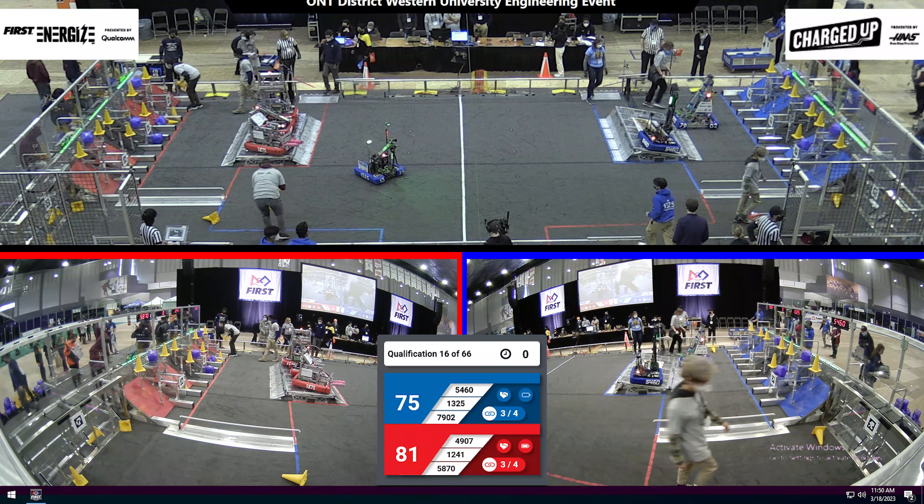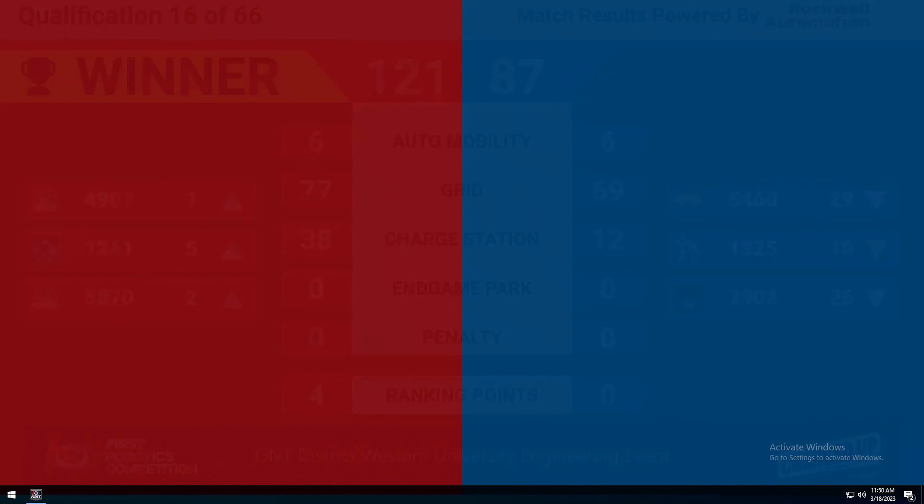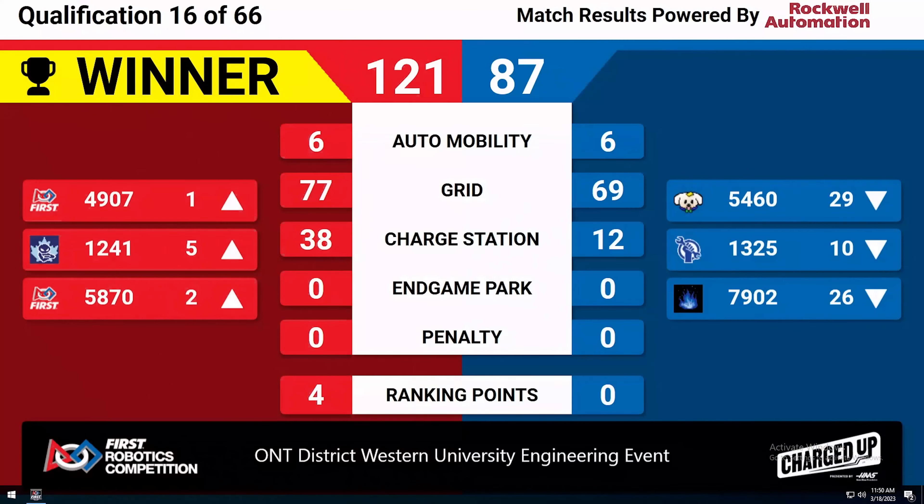All right, looks like we've got the score for qualification match number 16. Red alliance takes the win with a score of 121 to 87. This puts team 4907 in first place, 1241 in fifth place, and 5870 in second place. Great game, team. We'll be right back.